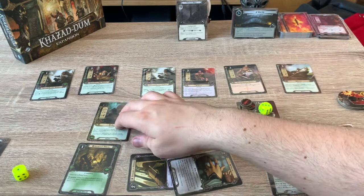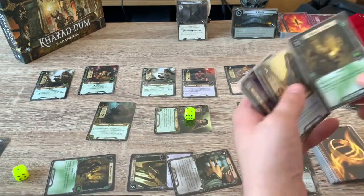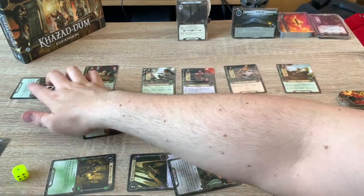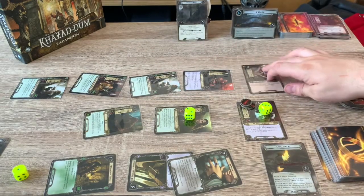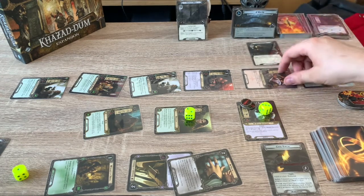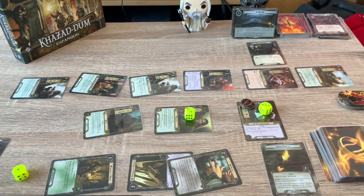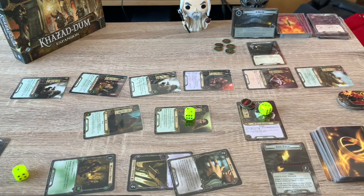Questing: three, four, five, six, seven, eight, nine, ten, eleven, twelve, thirteen, fourteen, fifteen willpower on the quest. Staging area has five threat. Fifteen minus five is ten, minus four is six — that's six progress on the stage. We are halfway. We raise our threat by one to travel to the next active location.